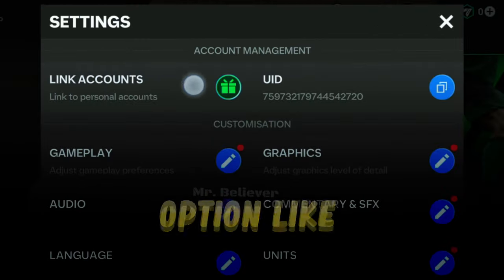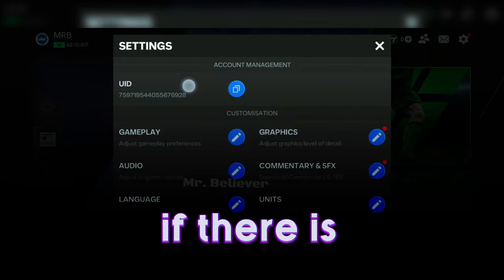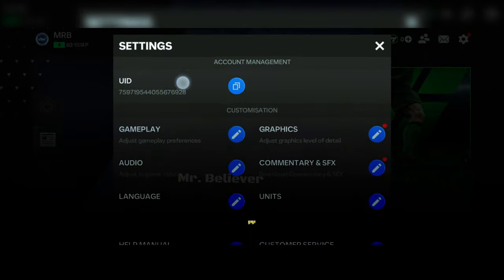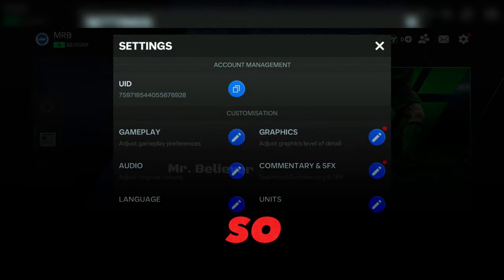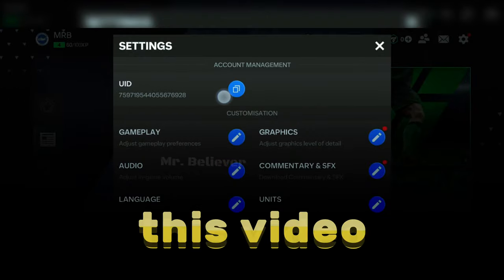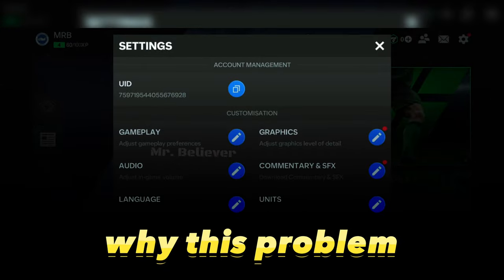Does your account have a link accounts option like this? If you don't have it, then you are going to face a big problem soon. If there is no option of link account, then you will have a lot of disadvantages, including losing your account forever. So if you really care about your account, make sure to watch this video till the end, because I will be guiding you through some steps to fix that problem and explain why this problem is occurring.